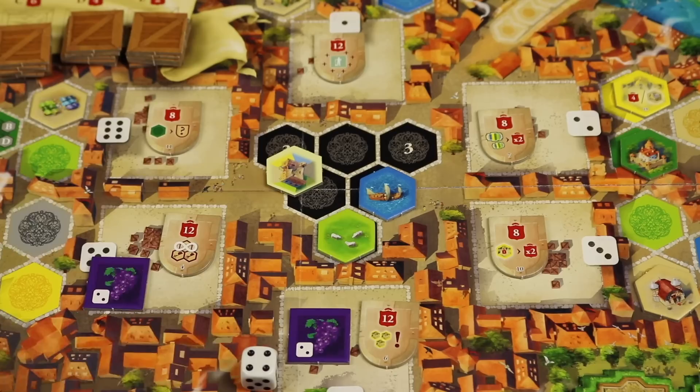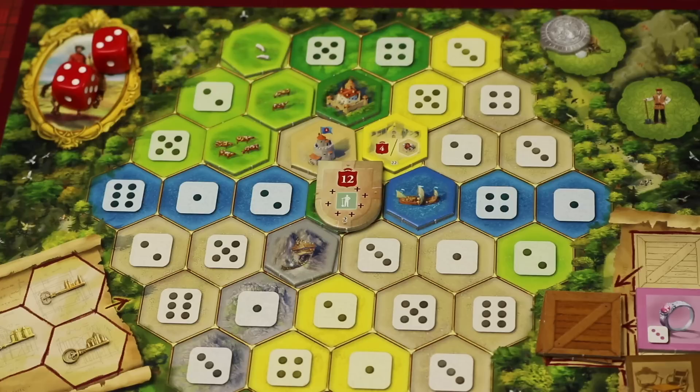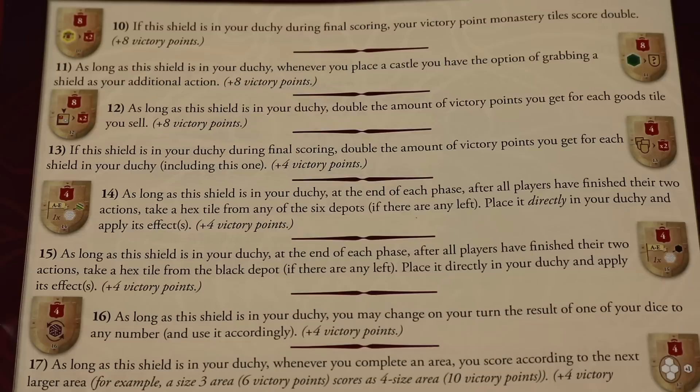There are also shields. You place a certain number per depot depending on player count. If you roll doubles, you can take the matching double — like double ones — and place that shield on one of the castles in your duchy. At the end of each round, you pay a coin to keep it before getting your mine coins. If it's there at the end of the game you get 12 points, and each shield gives you a special ability — for instance, one says anytime anyone gets a worker, you get one too. There are 17 powerful shields with all different types of abilities.